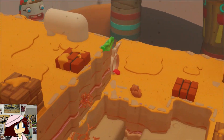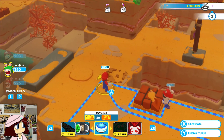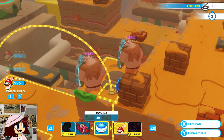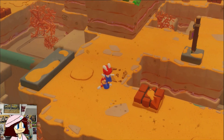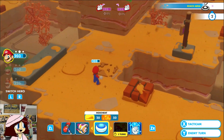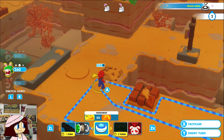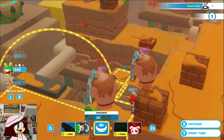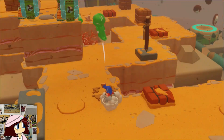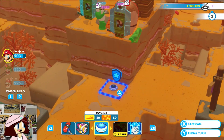Alright, land here. Okay, can land over here, and then Mario move here.